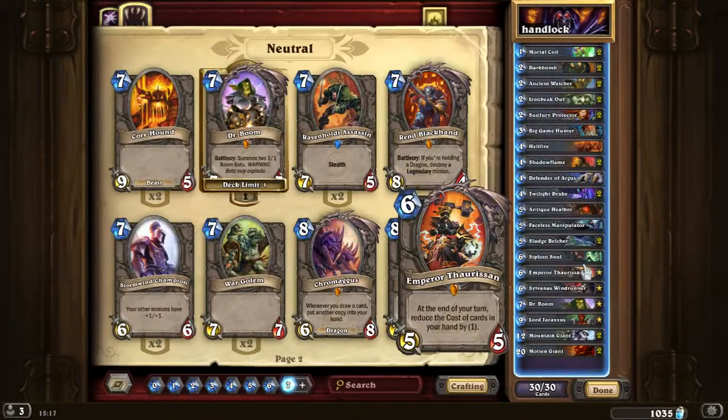Emperor Thaurissan reduces the cost of cards in your hand by 1 when you play him. This gives extreme value since we usually have loads of cards in hand from tapping. The value just keeps going up the more cards you have — imagine having 10 cards and summoning Emperor, reducing 9 cards by 1 mana each. Usually this card gets removed quickly and the opponent burns a spell or 2, but it's a really strong card to have in your deck.